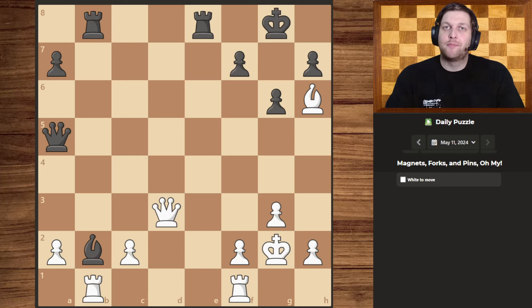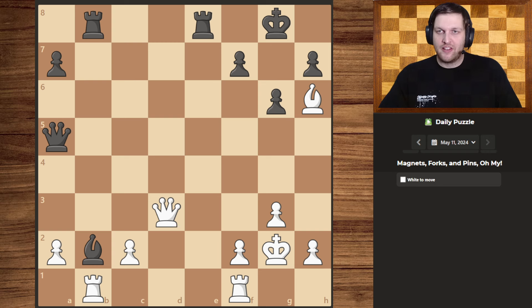Hello guys and welcome to today's daily puzzle: magnets, pins, and forks, oh my! Let's get right to it. So what do I see? Well, I see that our bishop has the king pinned into the corner, and we have a queen that if she had one more safe move could easily use that to her advantage.